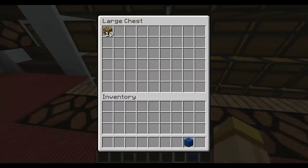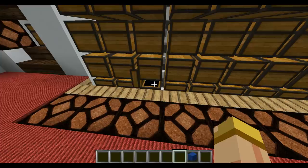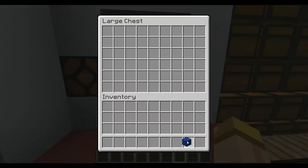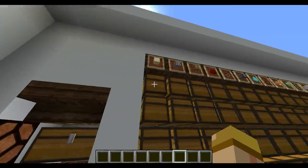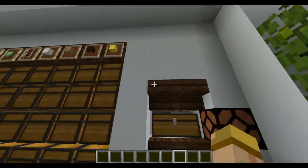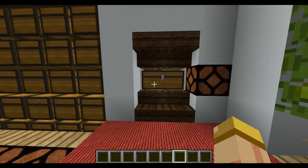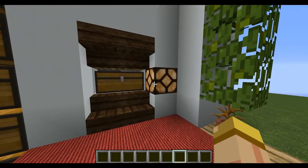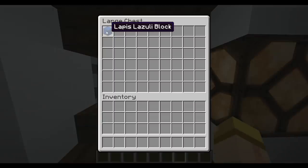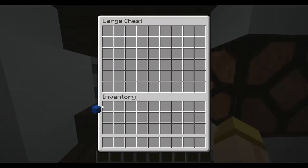Say for example you put something that doesn't belong in the system — it's going to bypass everything you have set up because you don't want anything to get lost in transaction. It goes right into this chest here, and that light will be blinking to let you know there's something inside. Once you take it out, it turns right off — it's a great way to let you know immediately you've got something that shouldn't be there.